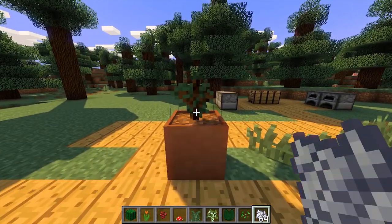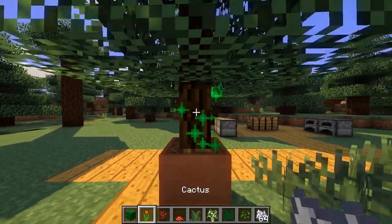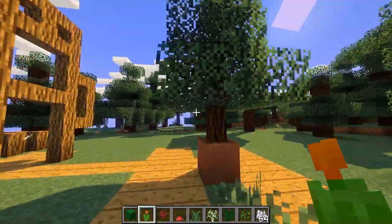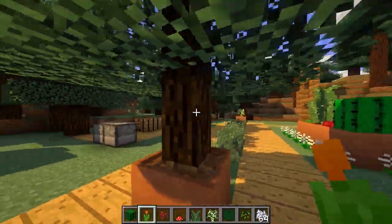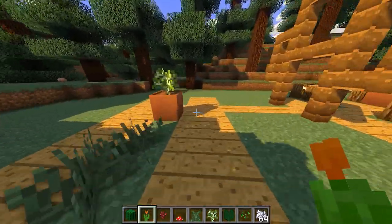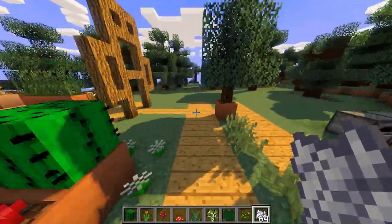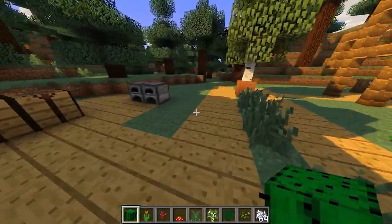There's a nifty feature I almost forgot: if you place a sapling inside one of these plant pots and right-click with bone meal, you get a miniature version of the tree. Here we've got a miniature spruce tree — it's so cute, with a little trunk made out of fence post blocks. With a birch sapling you get a miniature birch tree. It's a pretty cool feature if you want an oriental garden with miniature trees.